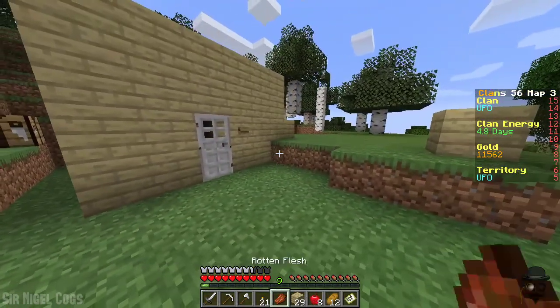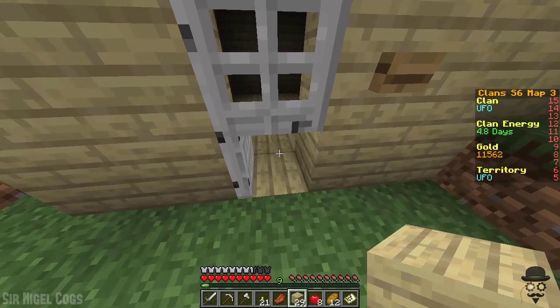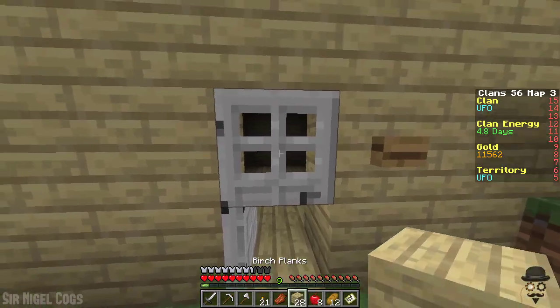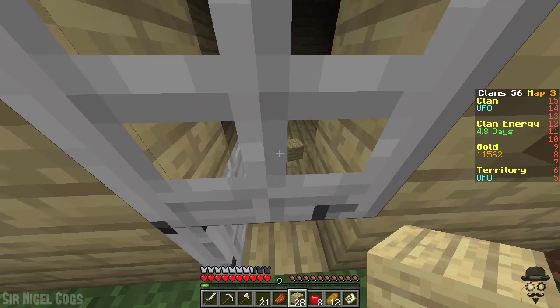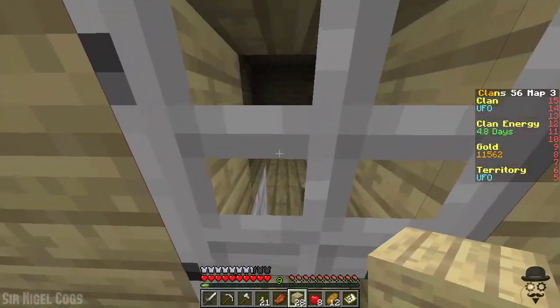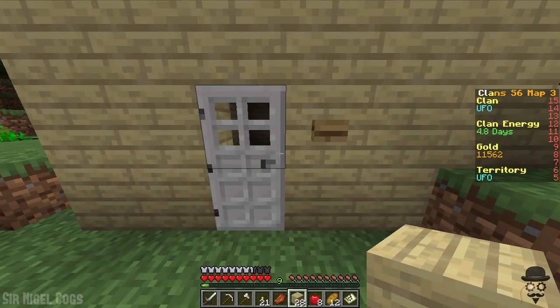Another strange bug are the doors. I mean, look at this — the bottom half is backwards from the top half. If we click on it, we can apparently place stuff through it, but we can't open the top part. This is an iron door; you shouldn't be able to open it by clicking on it directly regardless, but it just does this. And if we use our handy dandy button, it only opens the bottom part, so we can't even get through the door. I guess one way around this would be to use something else like a fence gate, which might work in place of an iron door.